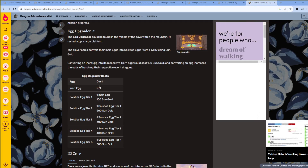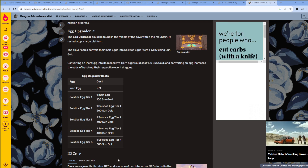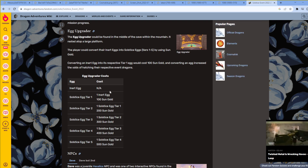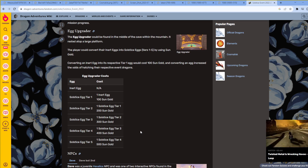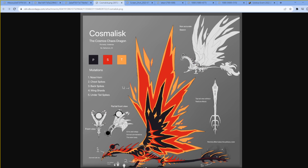Looking at last year's upgrades, these were not cheap. If you wanted to get a tier five egg, that would be about 1,500 Sun Gold just to upgrade one egg all the way to level five. That doesn't sound like a lot, but it raises the chances, which makes getting the new dragon really easy.